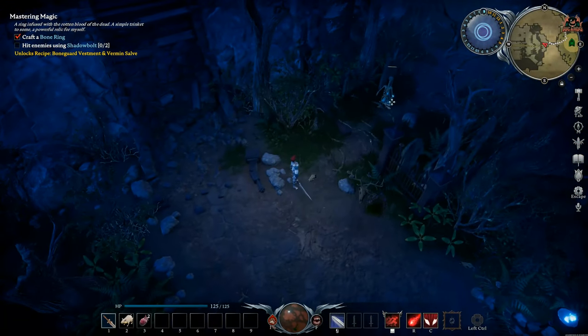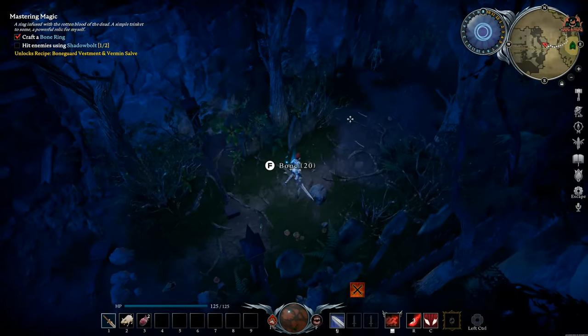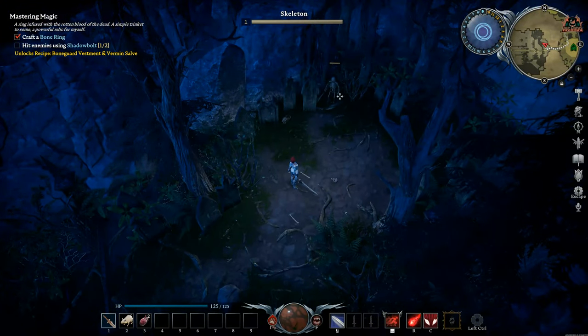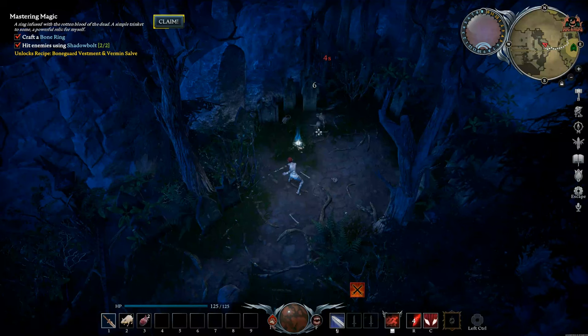Once you've built your sword, once you've got the bone ring, once you've created and got the materials for your bone guard vestments, the manufacturing tree for other items is going to start to open up. And with that, once you've made your bone guard vestments, you're going to unlock the double axe.